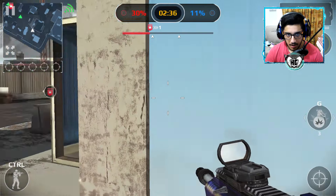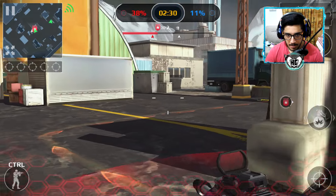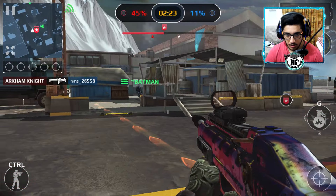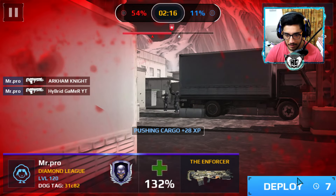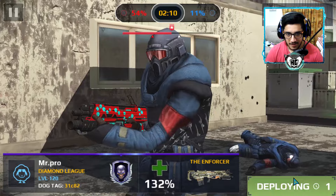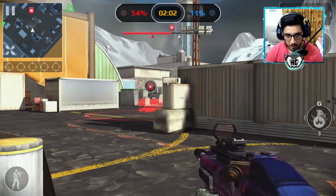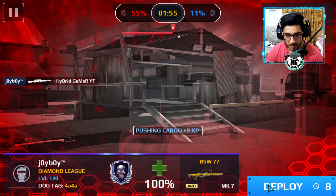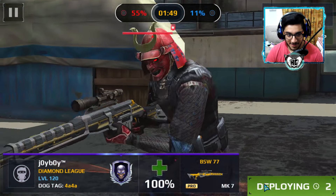We got the first kill! My cargo checkpoint is right over here. We have to push the cargo. I don't want to talk too much. He got me. I'm feeling some difference in my speed with this armor. That guy is tea-bagging me. Let me come back and get him. Nice, we got that kill! Come on cargo — oh, he just sniped me. Nice shot, not gonna lie.